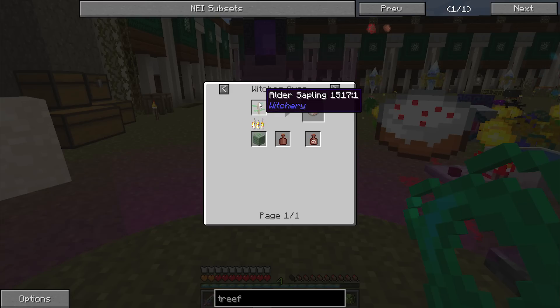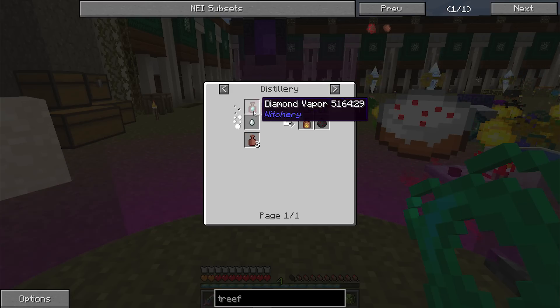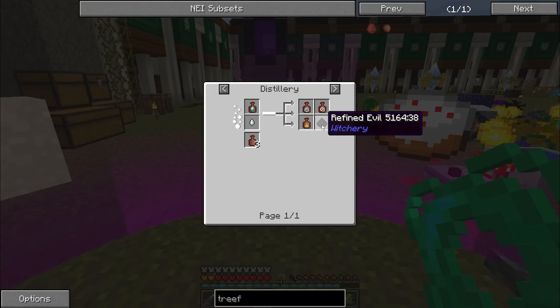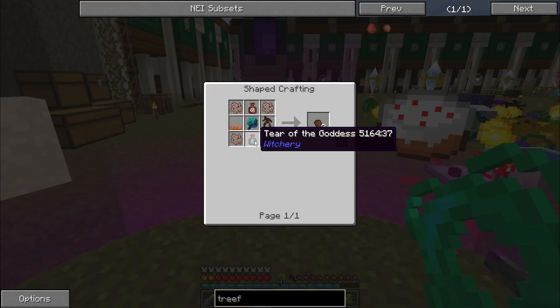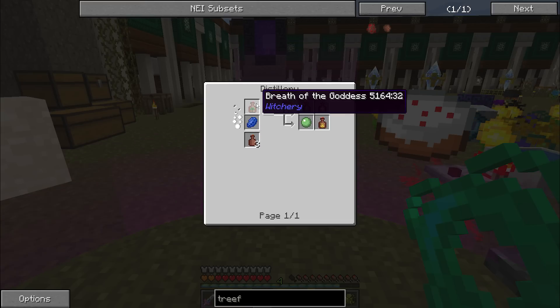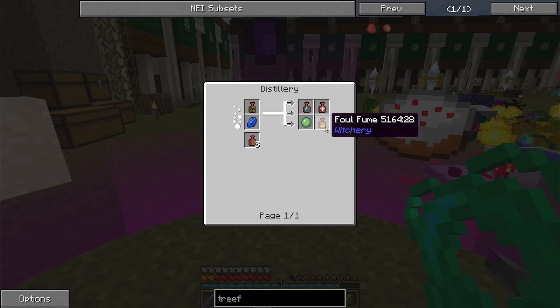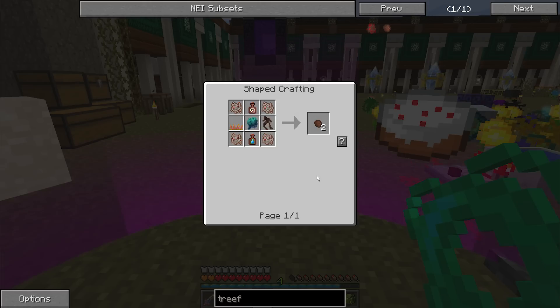The Reek of Misfortune is created by burning an Alder Sapling in the Witch's Oven, or distilling a Diamond Vapor with a Gas Tear. You will get one as a side effect of creating your Refined Evil. Your Tear of the Goddess is created by distilling Breath of the Goddess with Lapis Lazuli. You will gain Whiff of Magic, Foul Fume, Slime Ball, and your Tear of the Goddess.